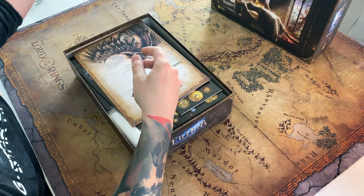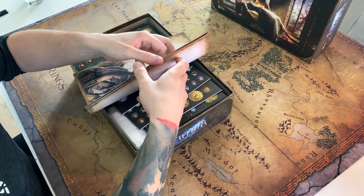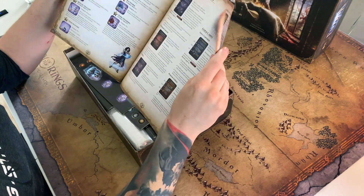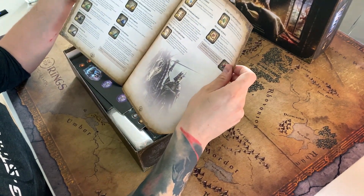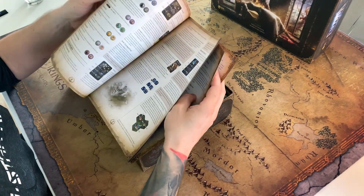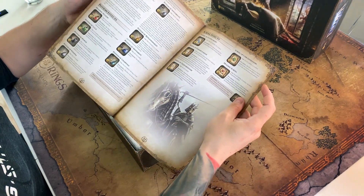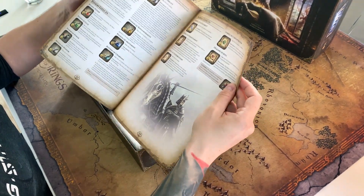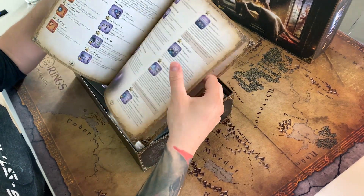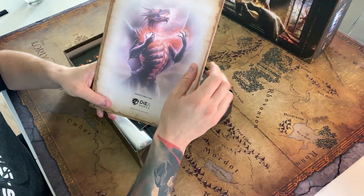This is the rulebook, and I love the dragon graphics — it's great. We also have the appendix with even more rules: a breakdown for tokens, cards, potions, scrolls, and skills. That's another 23 pages you can refer to while looking for descriptions of how tokens work and when you can use them. So you won't get lost in this game.